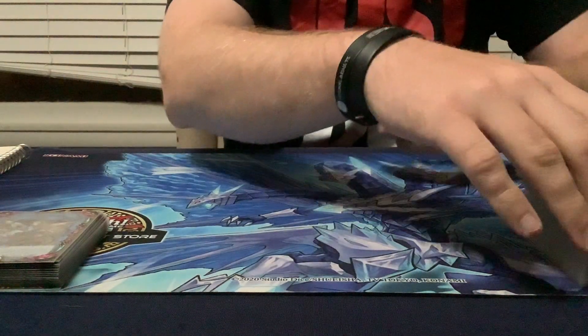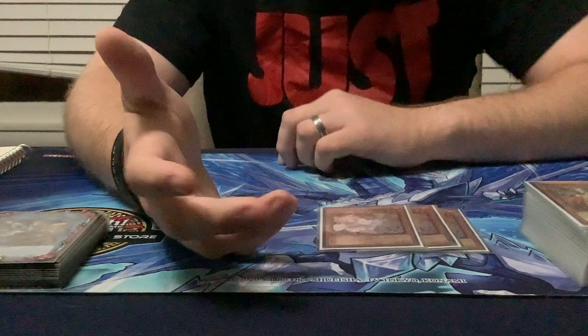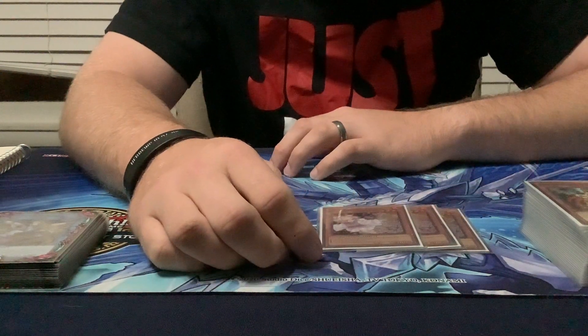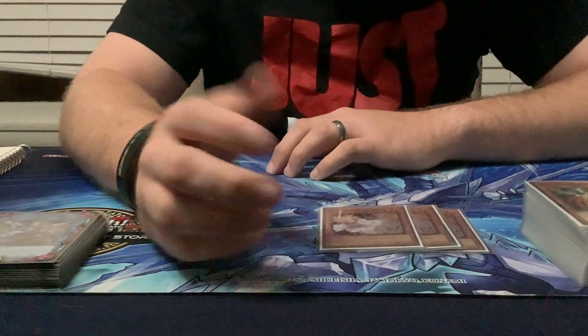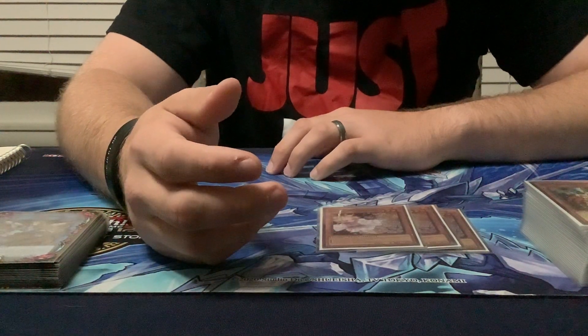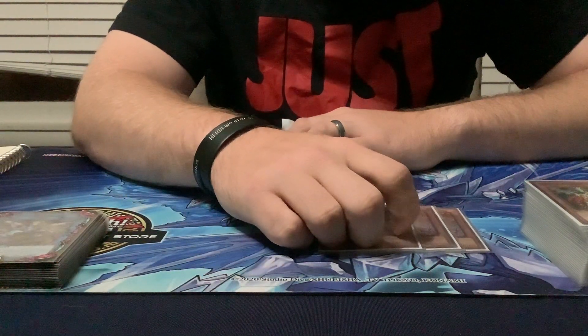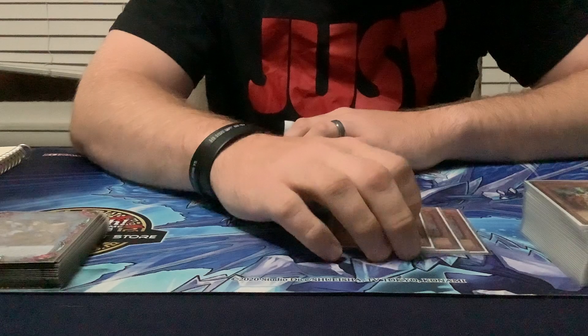Moving into hand traps — three Ash Blossoms. They're obviously very generic and very good, one of the best right now, especially going up against Despia. You can hit Branded Fusion; it's a no-brainer for that matchup. And then for other things like the Brave Engine, you just stop it. Sometimes we get lucky and shotgun Ash against certain things.